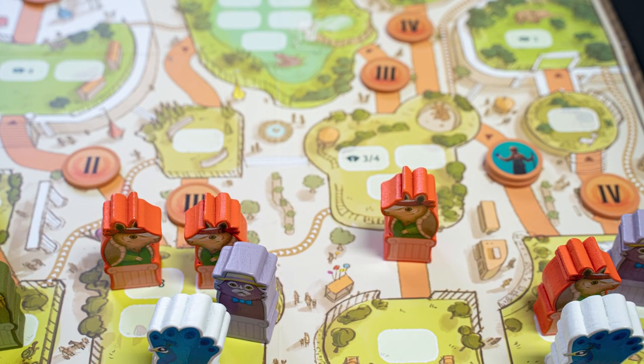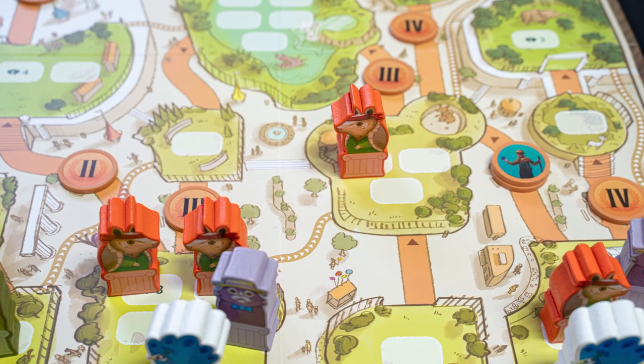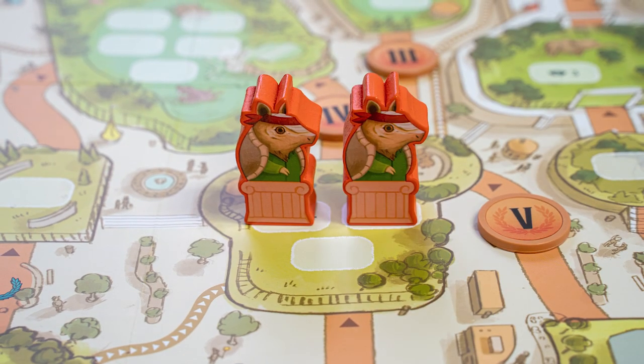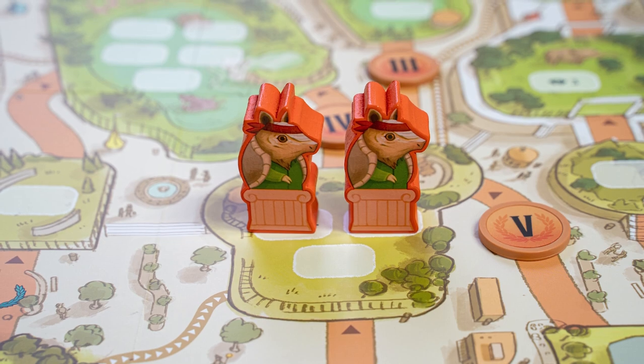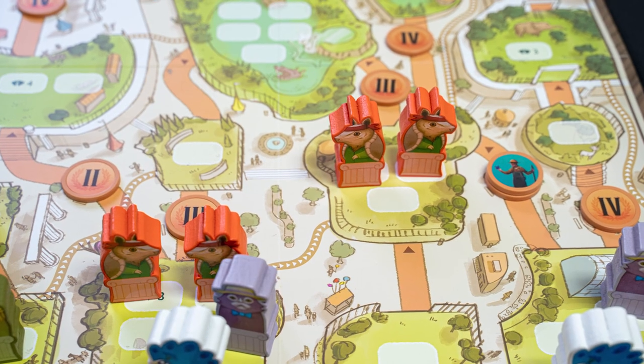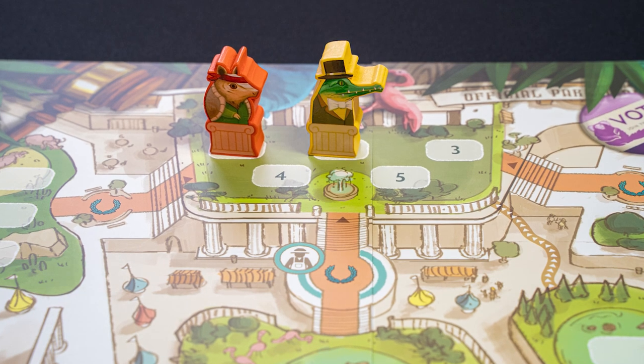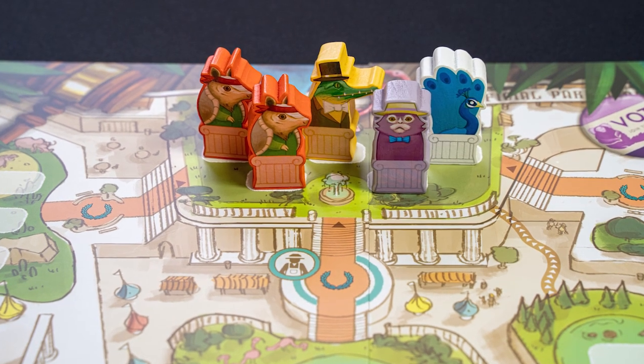To move from one exhibit to the next, you must earn the majority vote of the current exhibit. So I would need two votes to move from this exhibit to the next. As you move through the zoo, you will collect laurel tokens. Once the star exhibit is full, the game ends and the player with the most points wins.